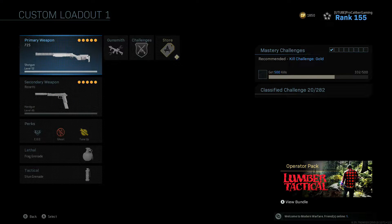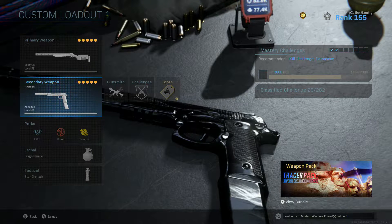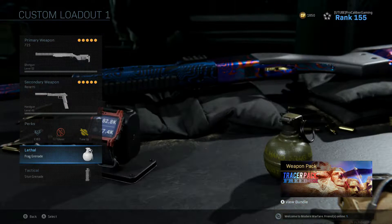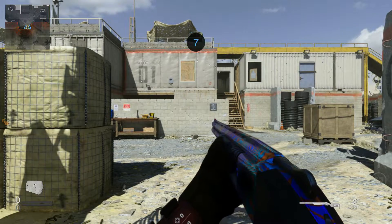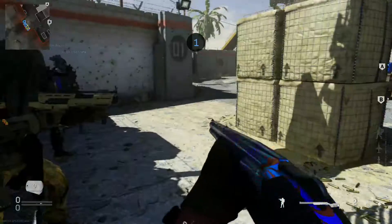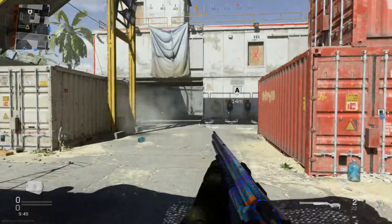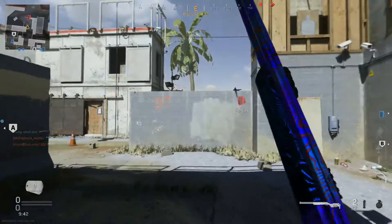For the full class rundown: we hop in a match with the 725 in our primary slot. For secondary I'm rocking the Renetti in regular semi-auto because I've been comparing it to the M19. For perks I've got EOD, Ghost, and Tune Up. For lethal we got a frag grenade and for tactical a stun grenade. I'm trying to avoid Crank mode to actually showcase the weapon properly, since that meth-head energy during reloads and ADS doesn't give a fair representation of how the weapon plays out.